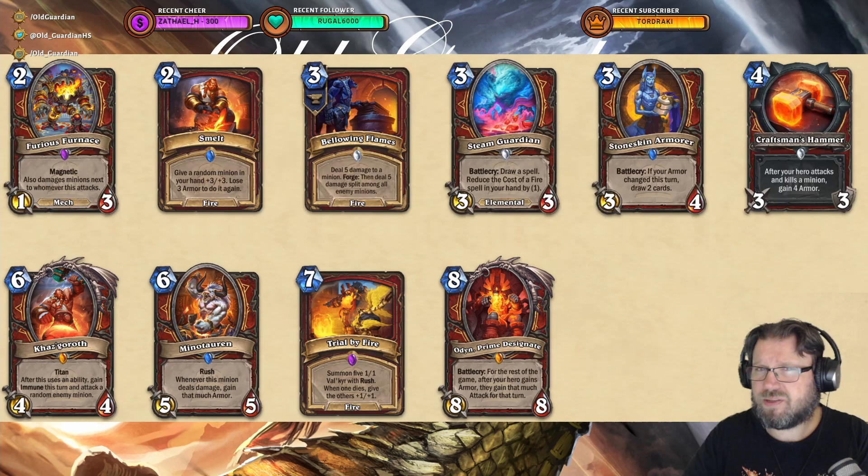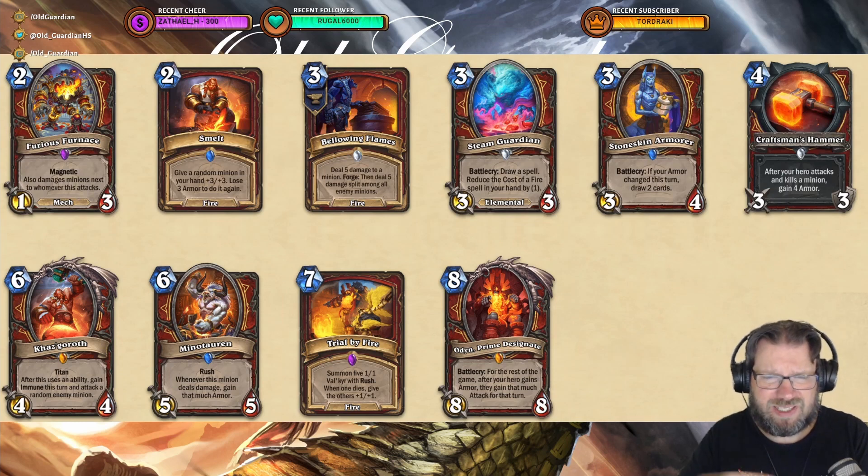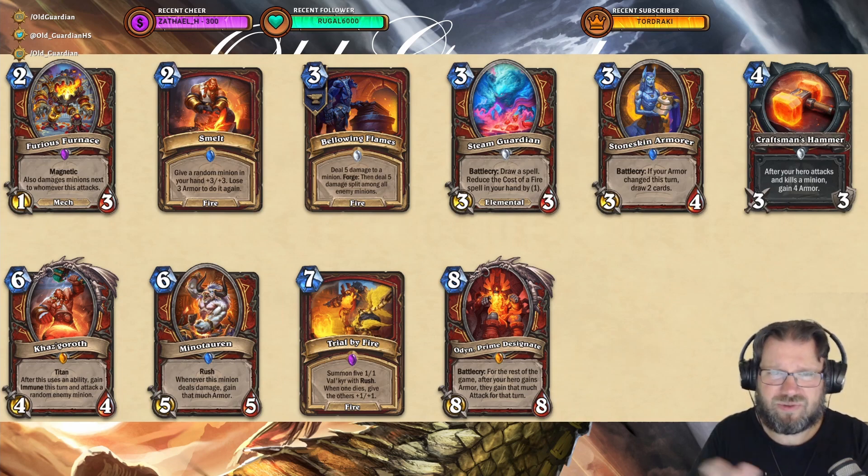Actually, one of the cards with Forge that I actually look forward to playing, because overall the Forge mechanic has not impressed me so far. The Hero Crafting live streams are coming and there's going to be the first chance to actually play with the cards. So far I haven't been very impressed by Forge cards, but this in Warrior — you Forge it on turn 2, you play it on turn 3, you deal overall 10 damage to the board, and that probably just clears it on turn 3. So I like that.